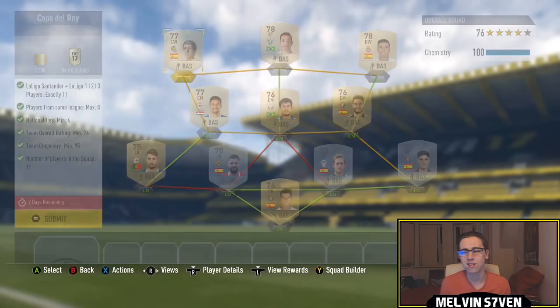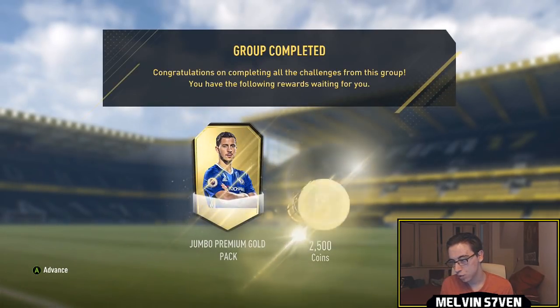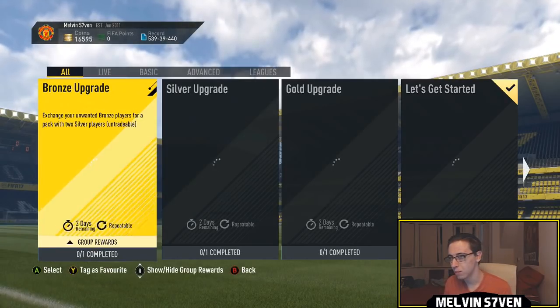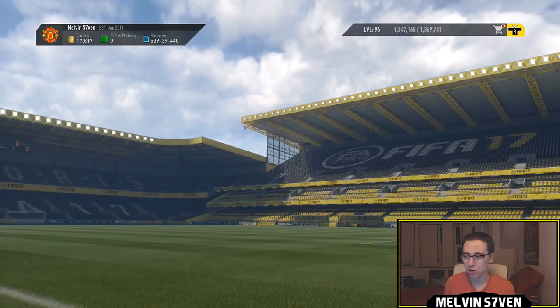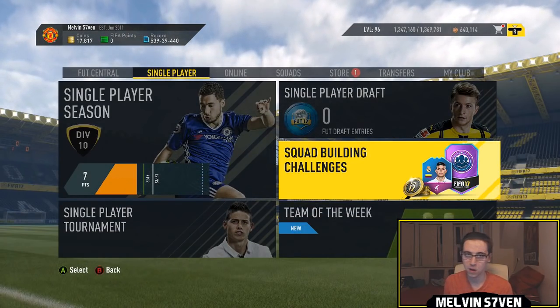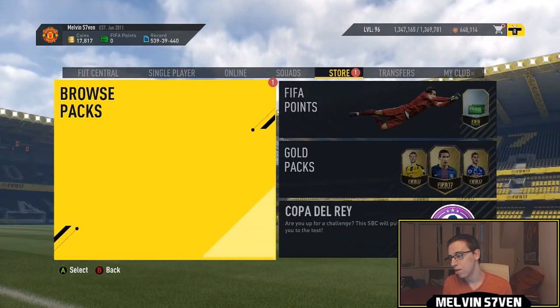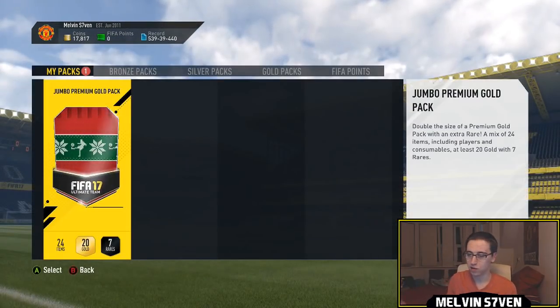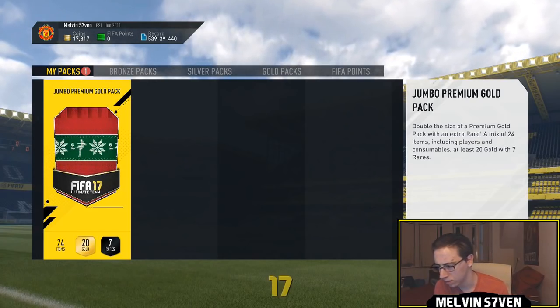You get 2,500 coins and a pack — I thought it was a 7.5k pack, but actually it's a 15k pack. That's a bit better. So not the best SBC, but a 15k pack is okay.